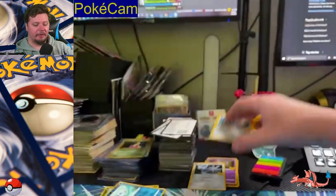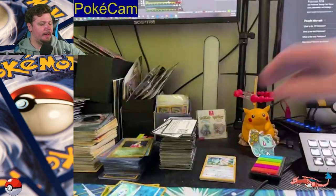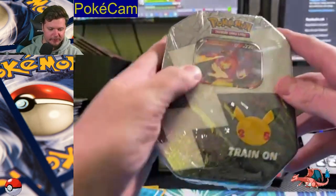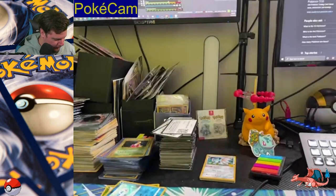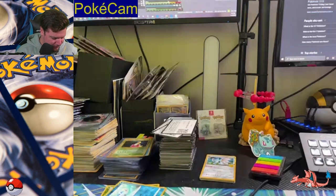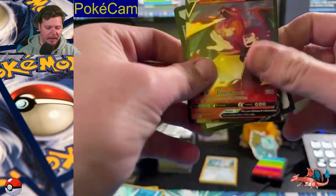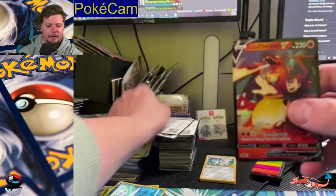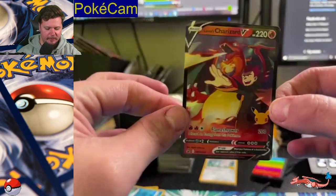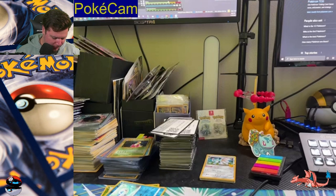We didn't pull anything we didn't already have, but that is okay. We will go on to the Charizard. So we'll put these tens on the floor. We've got Battle Styles and Vivid Voltage. I do already have this Lance's Charizard because I opened a box the other week which came with this promo card. So I'll set this over here — maybe I can do a giveaway of it sometime if you guys would be interested.